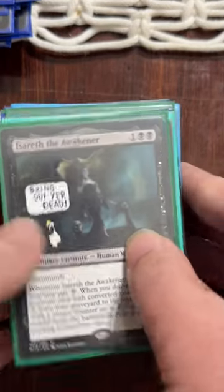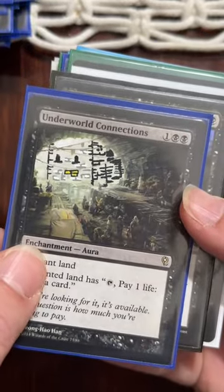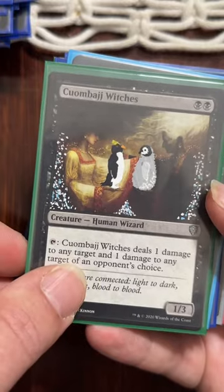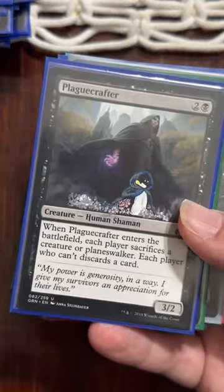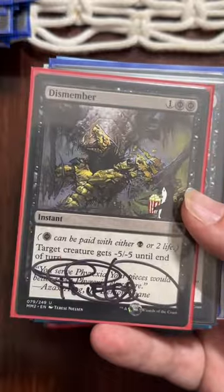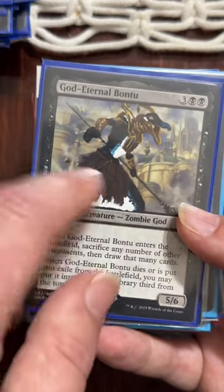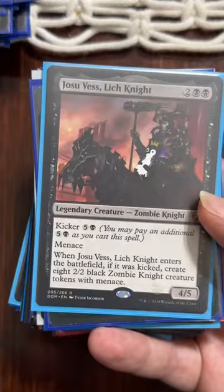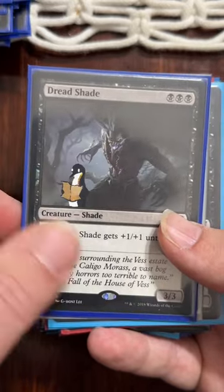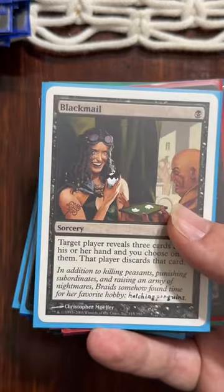In a speed round, these are all the other ones. Isret the Awakener. Gatekeeper of Malakir — there's a Penguin. Underworld Connections — Penguins on the Bricks. Languish — Penguin in the Foreground. Mausoleum Secrets — Penguin in the Foreground. Kumbai Witches — Penguins in the Foreground. Shred Memory — Penguin. Plague Crafter. Vampire Hex Mage — there's a Penguin in her Tattoo. Penguin on Dread Presence. Penguin on Dismember — just watching it happen. Penguin Eating Something to Extinction. Penguin God Eternal Bantu — there he is. Penguin Dead of Winter — having to clean up. Penguin Josu Vest Lich Night. Penguin Songs of the Damned. Penguin Yehenny's Expertise. Penguin Dreadshade. Penguin Recurring Nightmare — another one of my personal favorites. Penguin Night Incarnate. Penguin Blackmail.